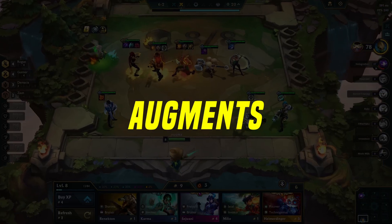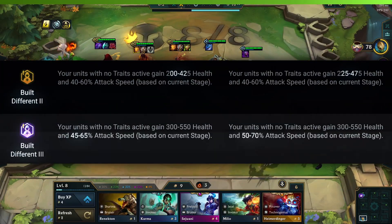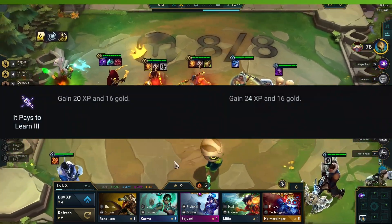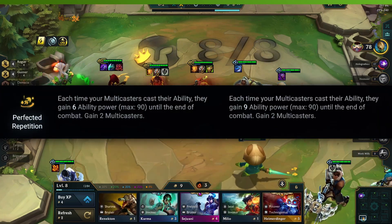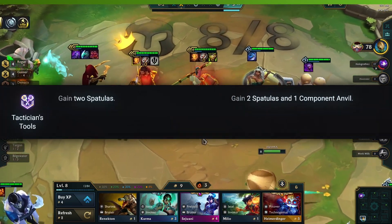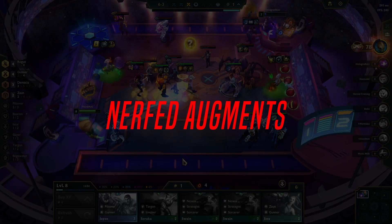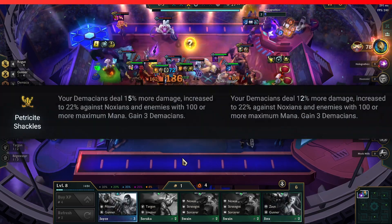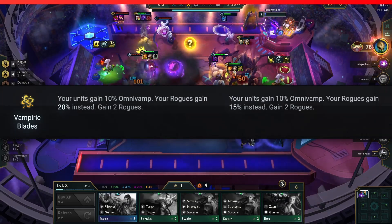Lastly, we've got some Augments in the mix. Buffed Augments: Adrenaline Rush, Built Different 3, Built Different 2, Defensive Dash, It Pays to Learn 3, Item Grab Bag 3, Money Money, Perfected Repetition, Money Money Money, Tactician's Tools, and Total Domination are all leveling up. Nerfed Augments: Binary Airdrop, Lucky Gloves, Petricite Shackles, Stolen Vitality, and Vampiric Blades are getting a bit weaker.